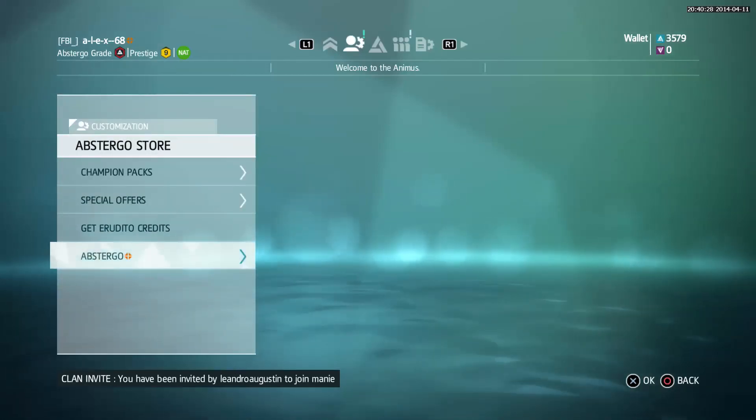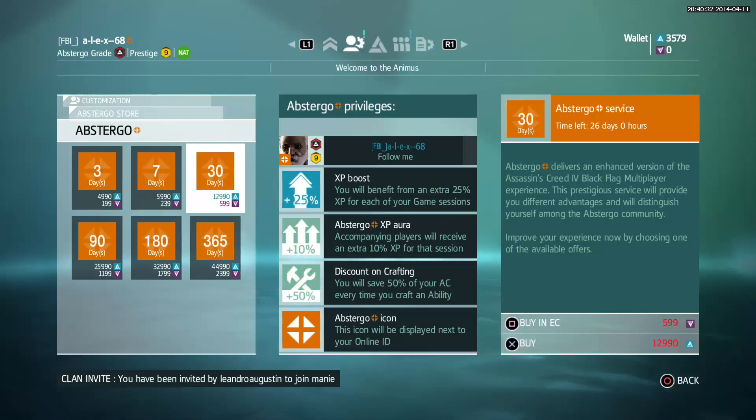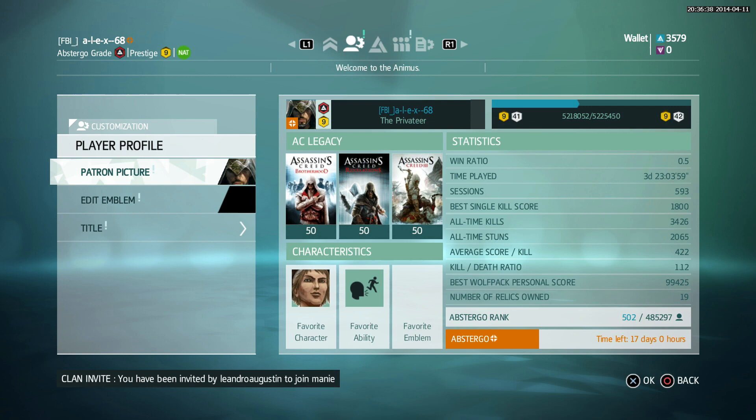Abstergo service. I think everybody knows what Abstergo service is, and now there is a unique chance to get this Abstergo service for free. Usually you should buy Abstergo days and it's pretty expensive, but now because of this event — the Ultimate Army — where you play with a DLC character in Wolfpack, you can get three days of Abstergo service. Now I will show you how.